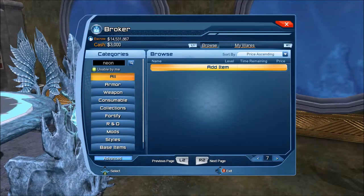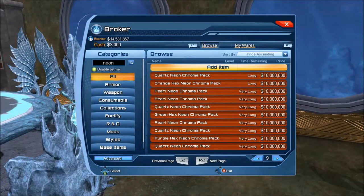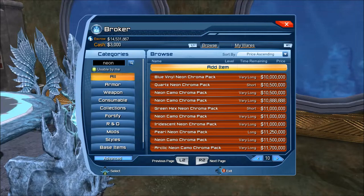Once we get into ten million, you're going to see the other types come in. At the ten to fourteen million range you're going to see both camos — the Arctic Camo is slightly higher than the regular one, but I think they're close enough that they could be in the same tier. The vinyls are also in here, and then we've got the pearls trickling in. Pearl is probably just an iridescent with a different gradient.